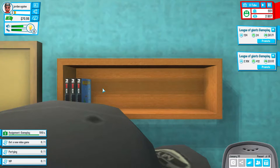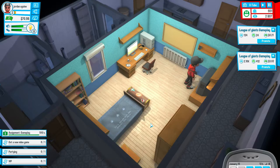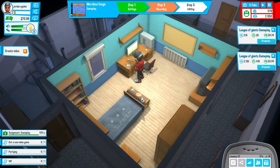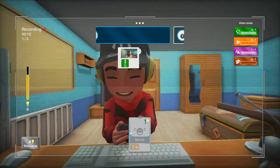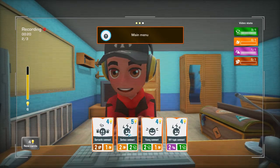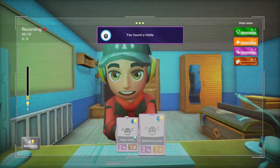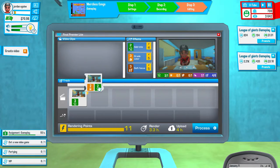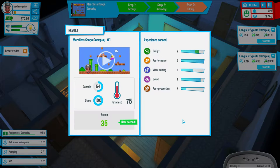We want to choose the game. Our mate gave us this one - it's really trending right now. So we'll do a gameplay on this and see how many views it can get. Configuration ready. Merciless Conga, gameplay 1. 2k views on League of Giants - wow that's insane. Cool greeting, main menu, serious comment. You found a hidden item. Let's see how well this video is - score 35, we'll take it. Script's gone up, performance has gone up, video editing has gone up, sound hasn't, post-production has gone up. Let's publish this video.